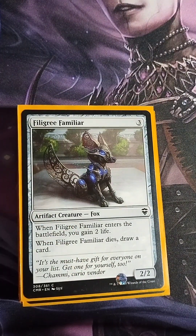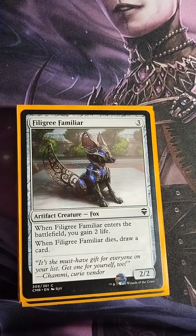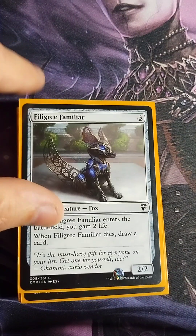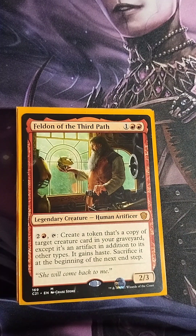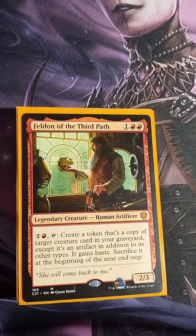Filigree Familiar — three colorless, 2/2. When it enters the battlefield you gain two life, and when it dies you draw a card — great sac fodder with life gain. Feldan of the Third Path — one colorless, two red, 2/3 Human Artificer. Pay two colorless, one red, tap: create a treasure token that's a copy of target creature card in your graveyard, except it's also an artifact with haste, and sacrifice it at the beginning of the next end step. Very useful for recurring creatures and re-sacrificing them to fuel Farid.